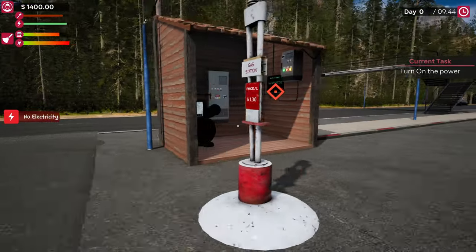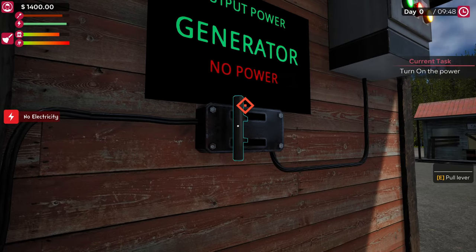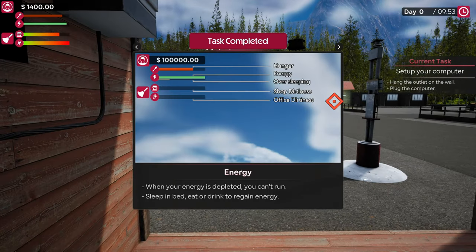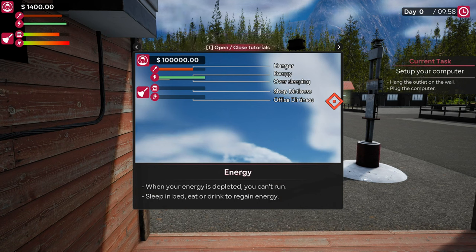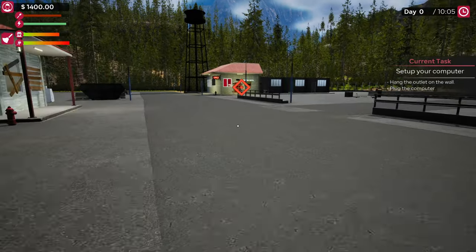Okay, there we go, that's done. As you can see, the next quest says to turn on the power. Here is the power switch — we press E, the lever pulls, and it brings up the screen to tell you all about hunger, energy, sleeping, and all kinds of stuff.